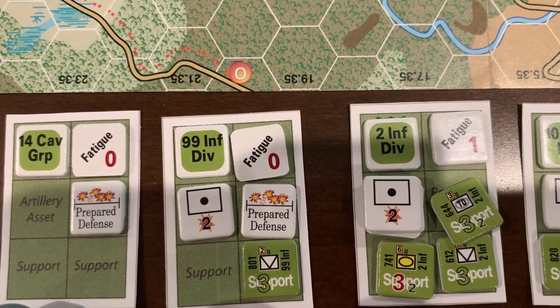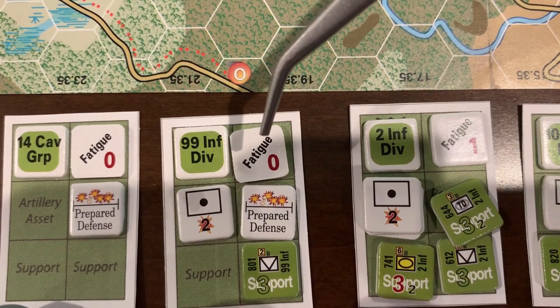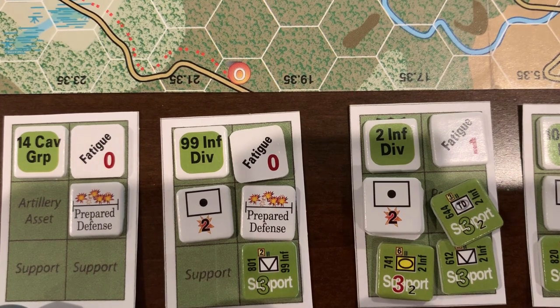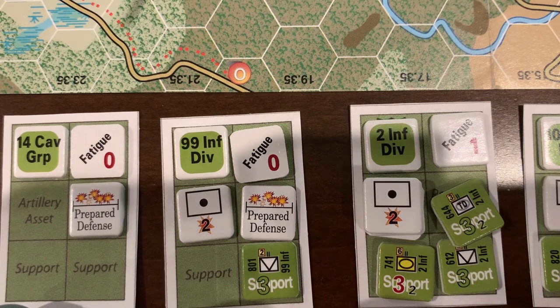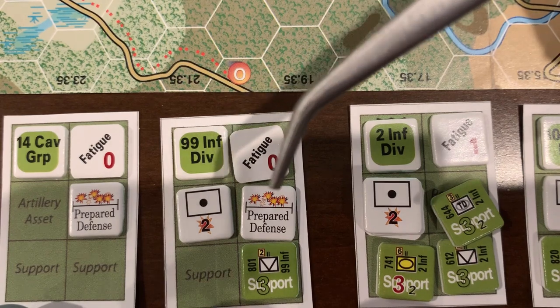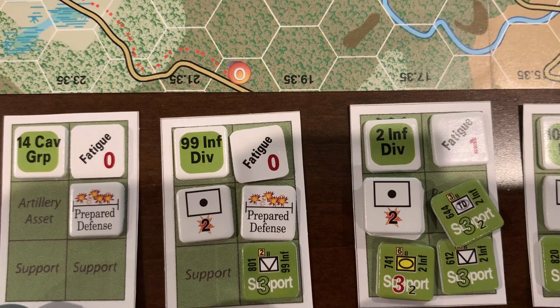The 99th Infantry Division is not fresh, but they do have a fatigue of 0, which is kind of the baseline in BCS. Not many units will be fresh, and those that are, once they lose it, can never regain it. So fatigue 0 is about as good as you're going to get. They also have two artillery points assigned, they are in prepared defense, and they have a single towed tank destroyer battalion in support.